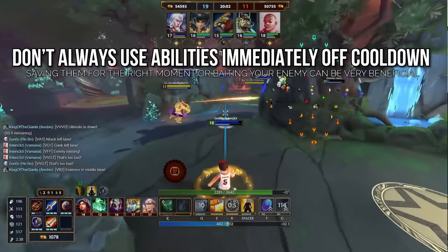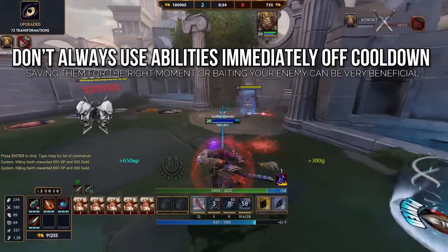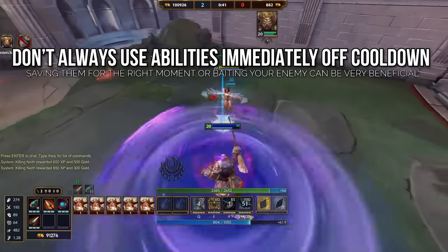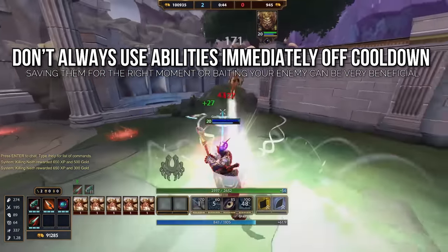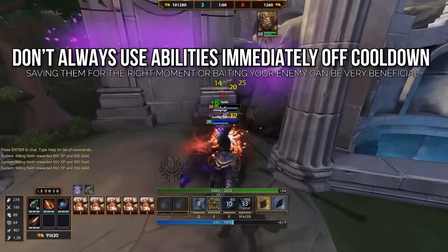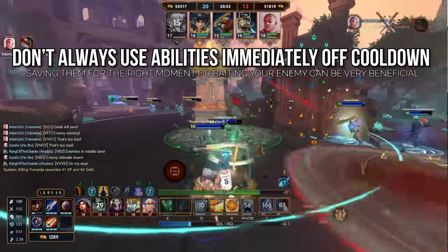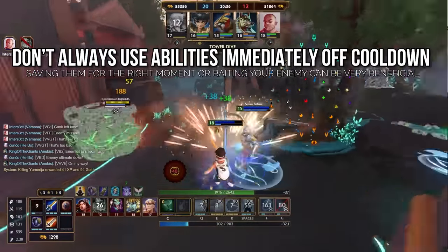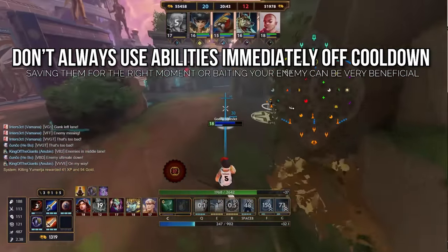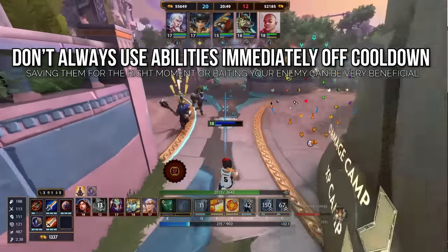Number four: don't always use abilities as they come off cooldown. This is a mistake a lot of new players make. Sure, it might be optimal for theoretical DPS since it puts the ability back on cooldown immediately, but Smite is a complex game about more than just strict DPS numbers — saving your abilities for the right situation is often way more useful. This can also bait enemies into thinking you don't have the damage to kill them, but you actually do. Just dumping your abilities also lets the enemy get a feel for how much damage you can put out, whereas saving them can lead to kills you wouldn't get otherwise. This is especially important for movement skills, since getting caught without your dash can get you killed.